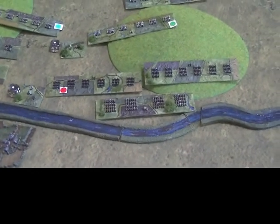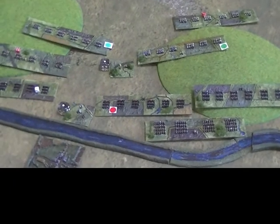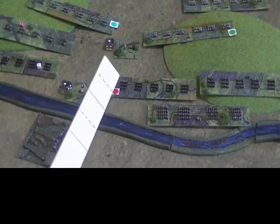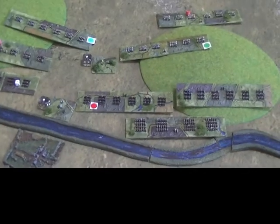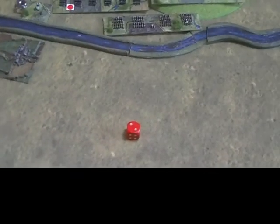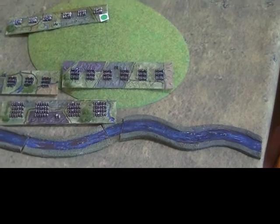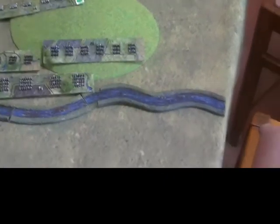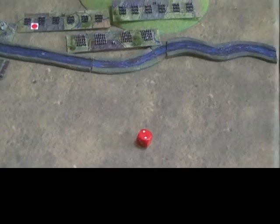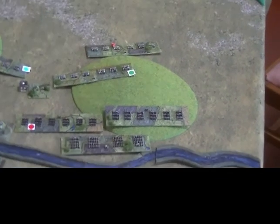Finally, we need to check whether these two units will do an uncontrolled pursuit. They pursue on a score of four, five, or six, but that can be modified. The first unit is elite so receives no modification for that, but has a commander next to it giving minus one. They roll and get a two, modified to one — no pursuit. The second unit is trained, receiving plus one, but rolling a two modified to three — they don't pursue either. That completes the Catholic turn, a good turn for them. Let's see how the Swedes and their allies respond.